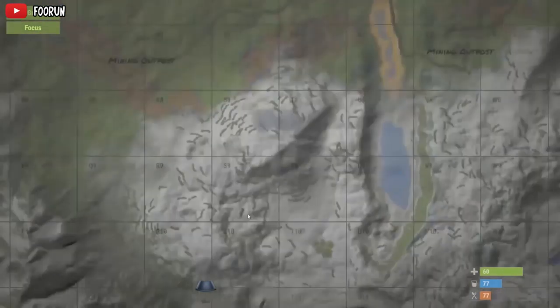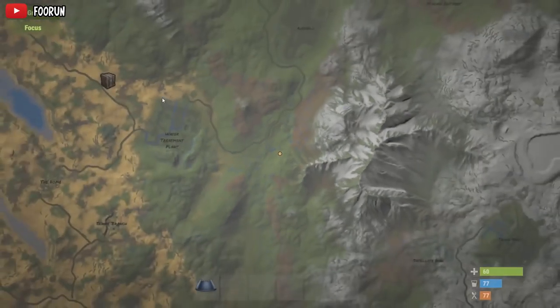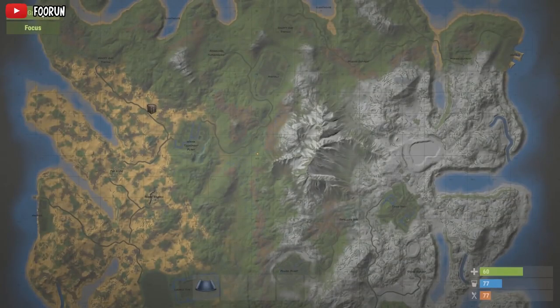There is also a nifty little focus button which means if you are moving while looking at the map, the map will focus and follow you. And if you aren't looking at where you currently are, hitting the focus button will automatically take you straight to your position.